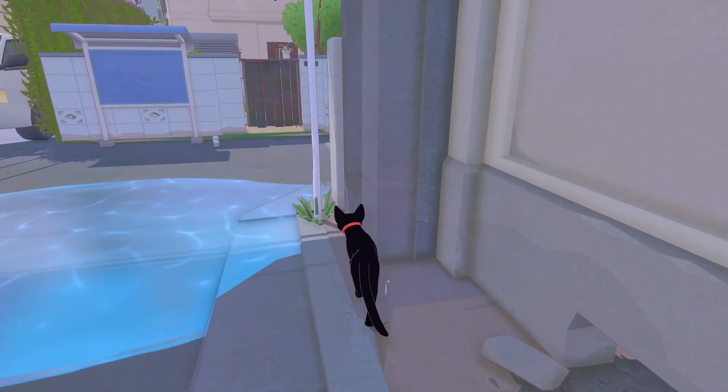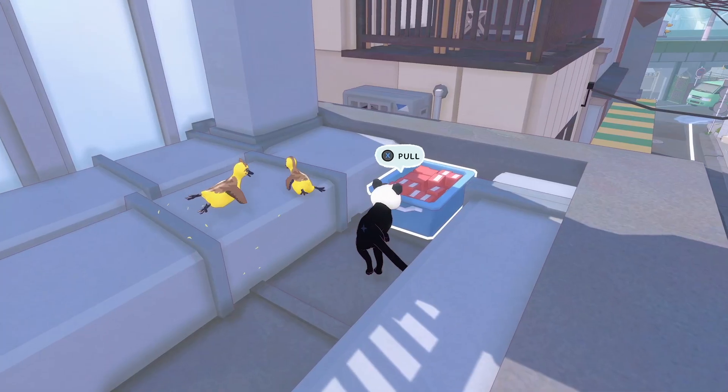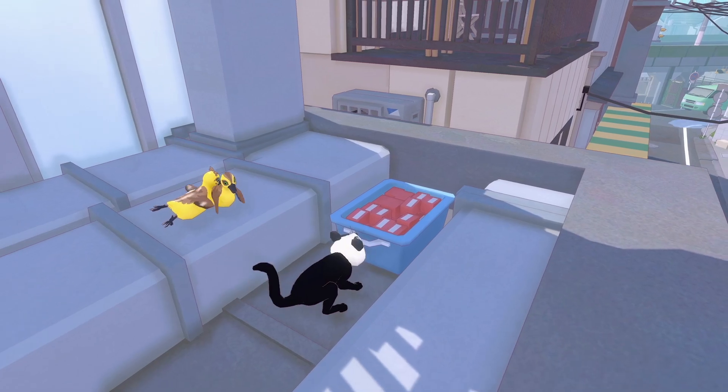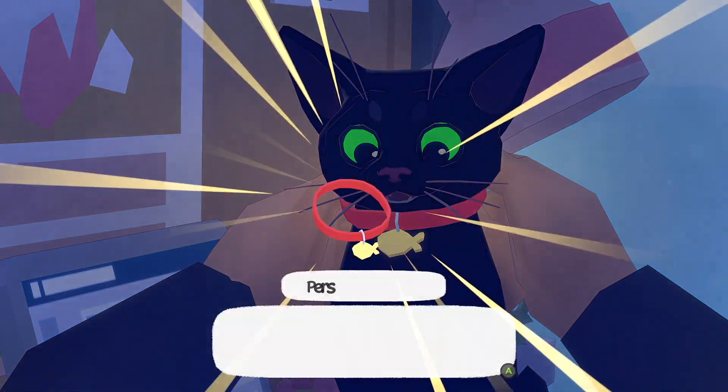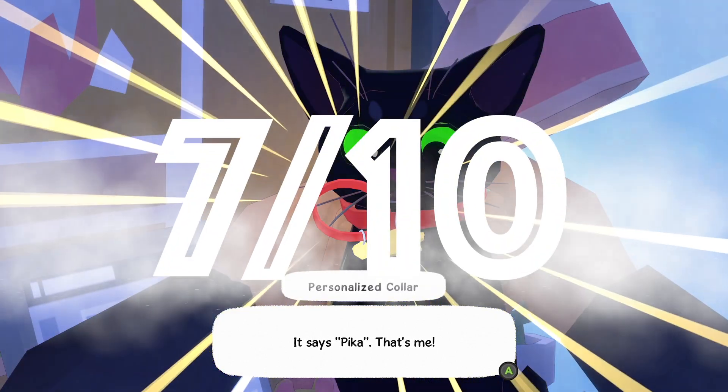The puddles were a minor inconvenience as cats hate water, but sometimes the cat would jump away scared even though they were not even touching it, which was annoying. Graphically, I think the game looks gorgeous and very easy to look at. Its cel-shady art style means the game will probably look great for years to come. That was Little Kitty Big City, and I'll give it a 7 out of 10.